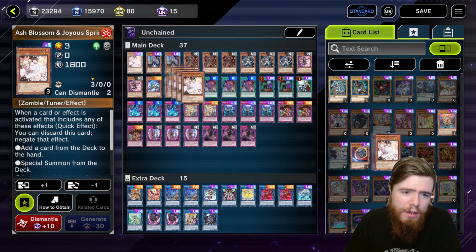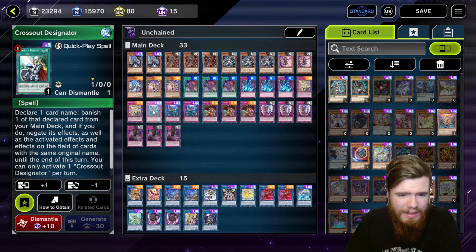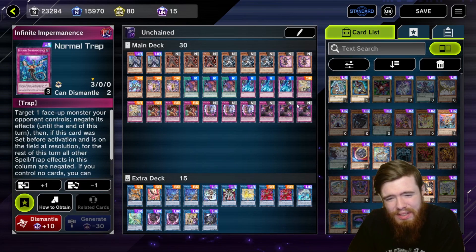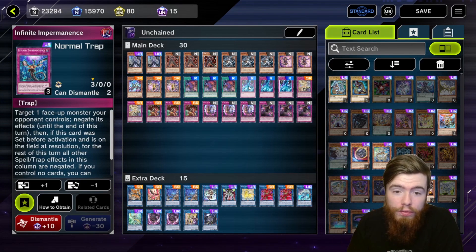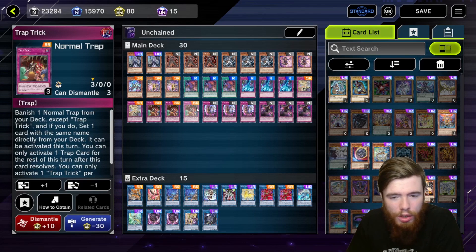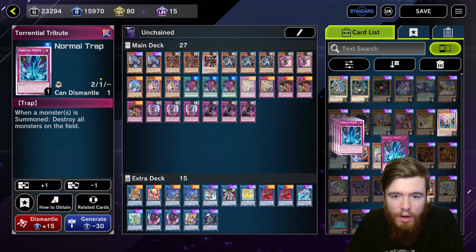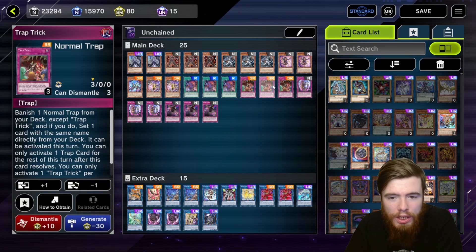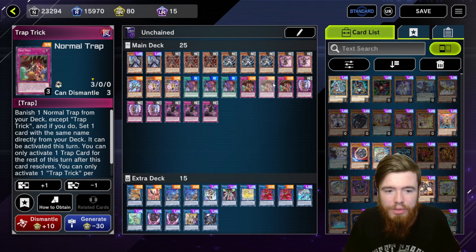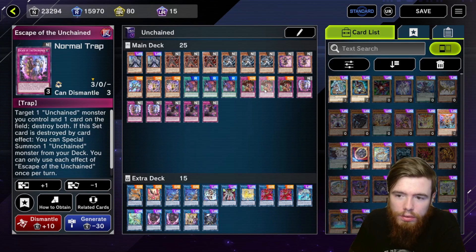First, hand traps: triple Maxx C, triple Effect Veiler, double Called by the Grave, single Cross-Out, triple Imperm — 12 slots for hand traps. Then with Trap Trick you run three Trap Tricks. It doesn't matter what extra traps you choose to run off Trap Trick — we've got those five slots — triple Torrential Tribute, double Dimensional Barrier. You'd still play Trap Trick even if you're not playing additional traps, always run it for these core trap cards.